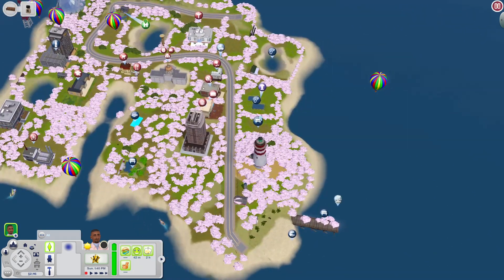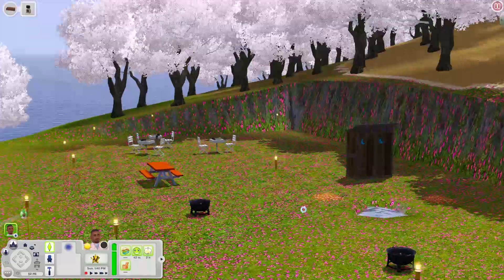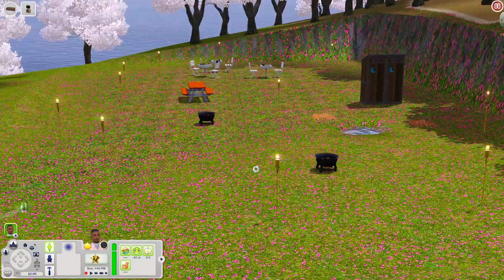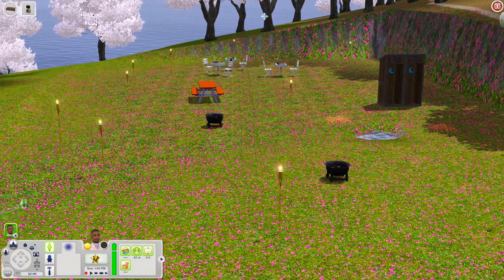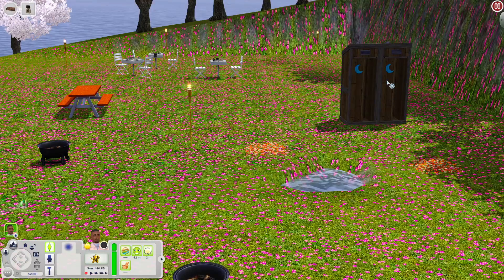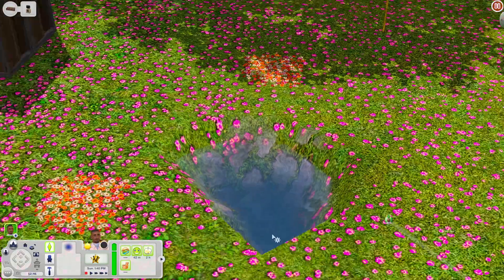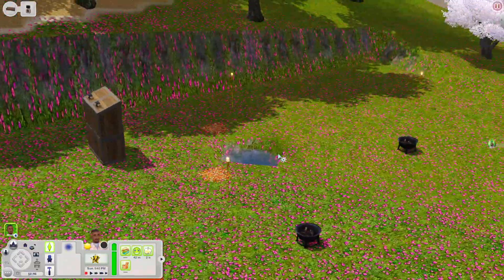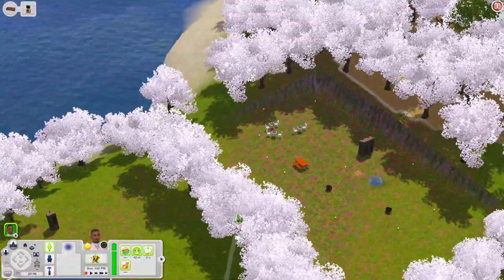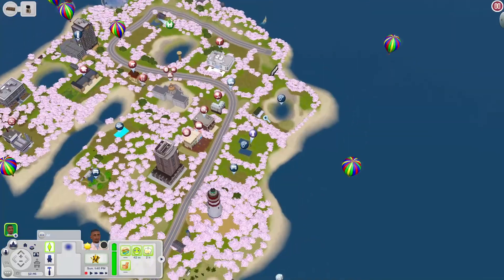This next area looks like a little park or gathering spot. You have some fire pits, a picnic table, chess tables, and outhouses that came with the Movie Stuff pack — so you'll need that as well. There's also a little puddle or mini pond where your Sims could technically fish. It's pretty empty overall, so you could definitely add more. The creator did say you can edit the town to your liking.